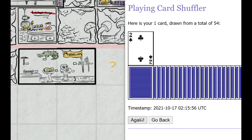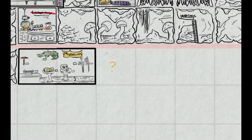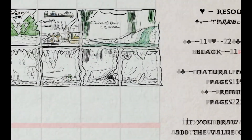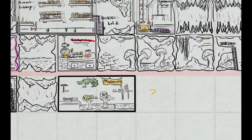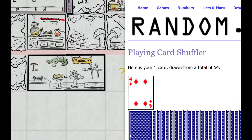That brings us to 56, but we're at the 50 limit. We actually lost resources on that ordeal, so we need to build a treasury next regardless of whatever we draw. That gives us 2 more, so we're at 10.